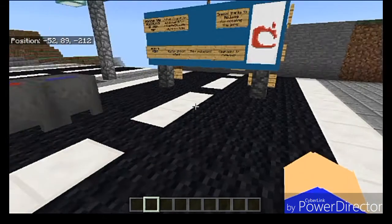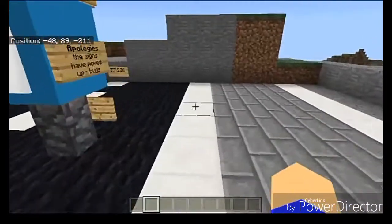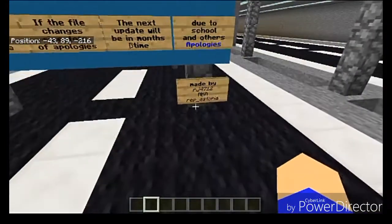We're actually in a city map called Footscray, which was updated recently - according to the webpage, it was updated on the 6th of November, so it wasn't too long ago. I actually haven't looked around the city all that much to begin with. This was actually created by the Republic of Astoria, so they have their information back here.